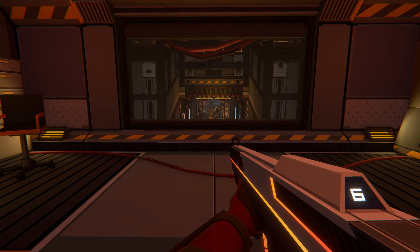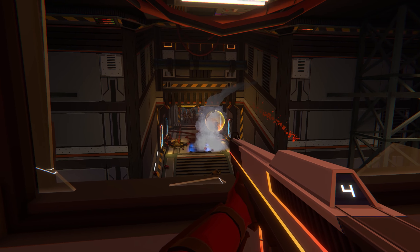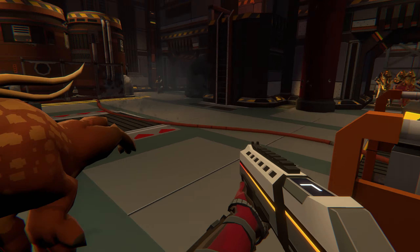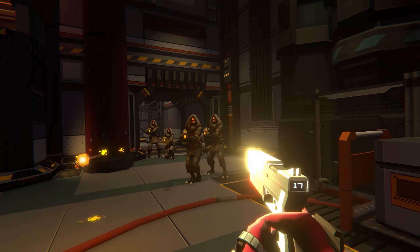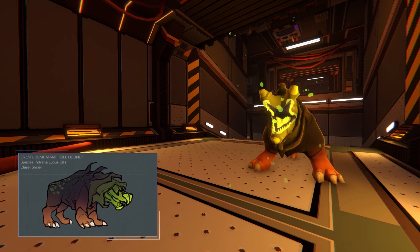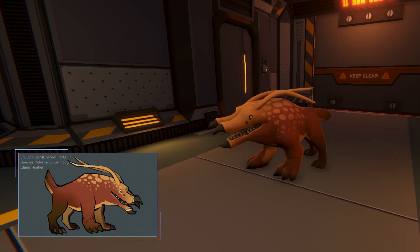It features three enemy entry points, with paths that converge into a single choke point. This is a great place for you to focus your defences, and try out different trap configurations and use different weapons in different ways — basically shooting fish in a barrel. There's also a sneaky vantage point overlooking the choke, which can be accessed by a ladder in the neighbouring chamber for those that like to fight at a distance, or at least see how their traps are doing from afar.